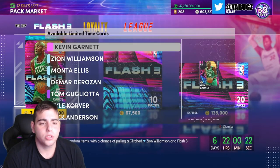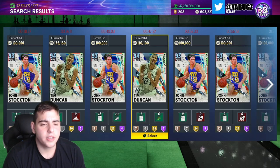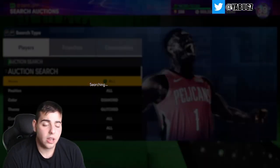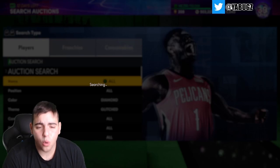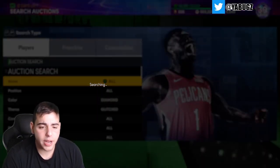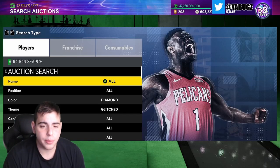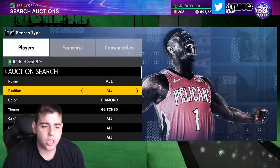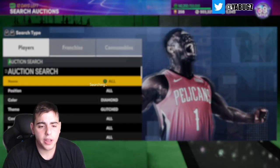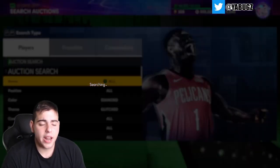We've got Monta Ellis, Zion Williamson, DeMar DeRozan, and Kevin Garnett on the market. Let's check out the diamond glitch filter — this is my new favorite filter. It should be hot today. We've got Zion, Tim Duncan, John Stockton, and Monta Ellis, who is a beast. I would even take a John Stockton for 100k — he's an absolute beast. The filters are a lot faster on next gen compared to current gen.